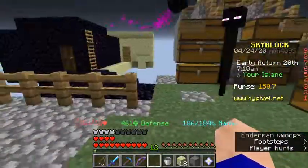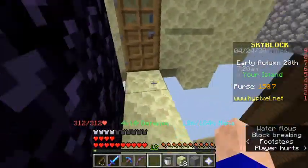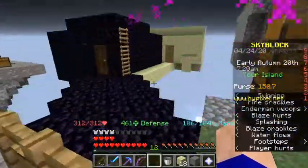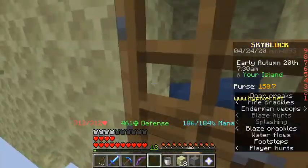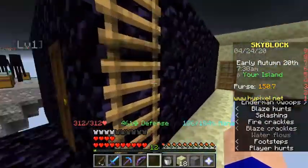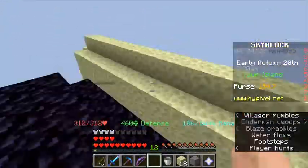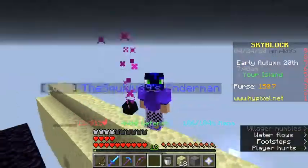Like with potato minions and stuff — if you set up your minions wrong, people can't mess them up by just AFKing on your island; they have to actually move around. So yeah, that's how you make the simplest AFK machine that actually works. And that should be all. Goodbye, until the next one.